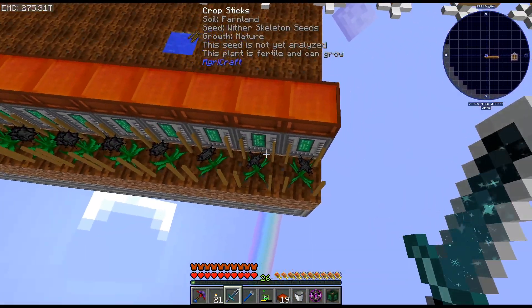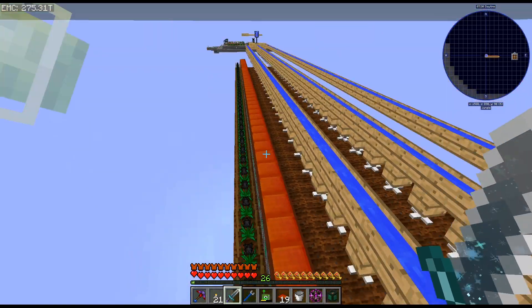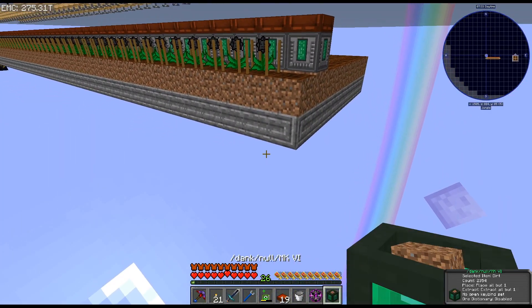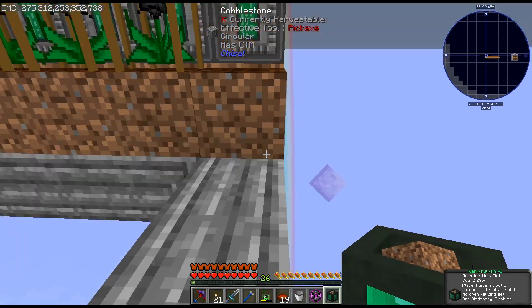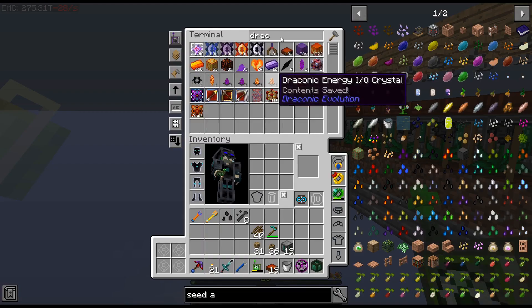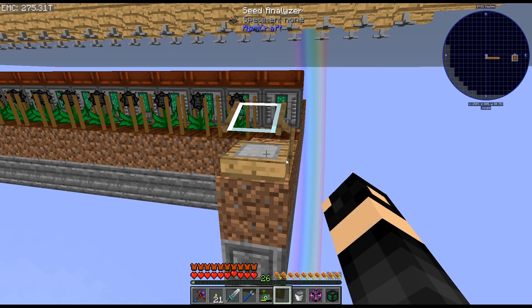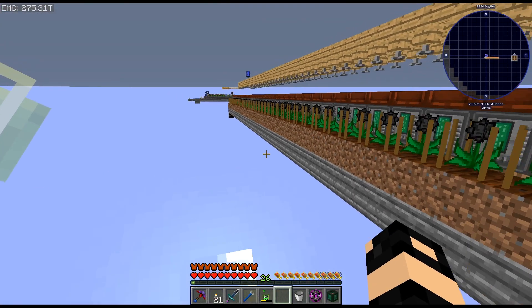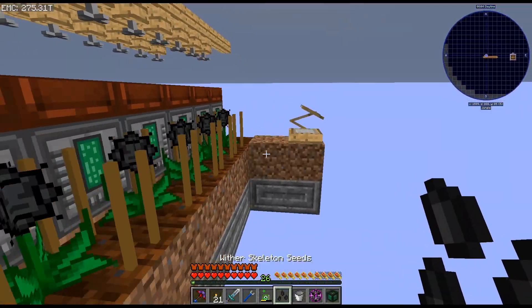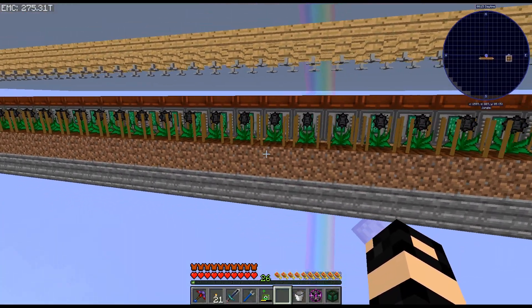Alright, there we go! What do we think - do we think this is a 10-10-10? If it's not I'm gonna be sad. Seed analyzer - let's put it on, I guess. Seed analyzer - alright, is this a 10-10-10? I feel like it should be. Yeah, 10-10-10! Where do we think - should I try this one? Like we probably don't need that entire thing. 10-10-10! So it got to 10-10-10 quicker than I thought it would - like much much quicker than I thought it would.